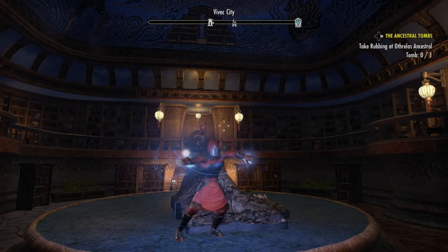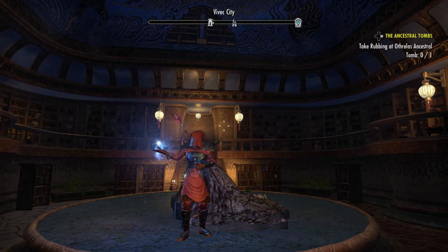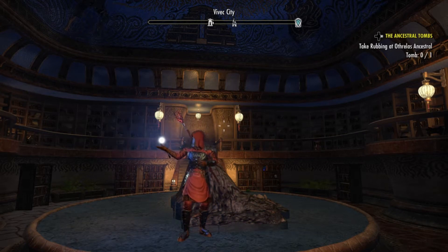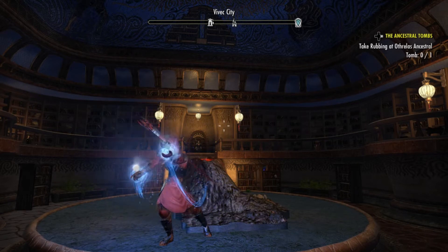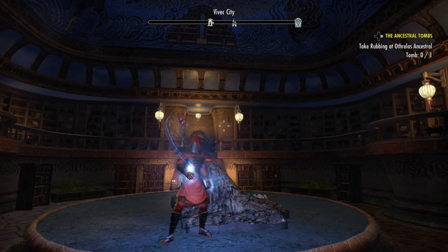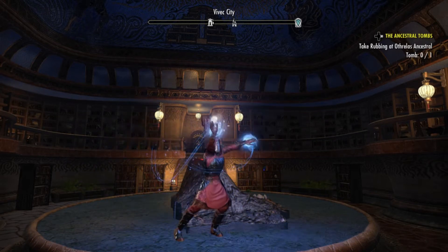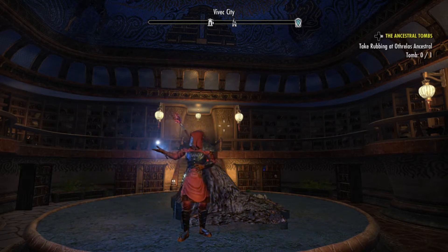Welcome back everybody, this is KingAKJK from In Game We Trust and today we are gonna find all the ancestral tombs here in Vvardenfell, all 30 of them. Not only do you find those and get the achievement which leads to the Savior of Morrowind achievement, it's also a quest here — the ancestral tombs — and I figured we'll do that quest real fast and find the rest of the tombs together. It might take a little time but we're gonna do it as fast as possible and have some fun doing it.